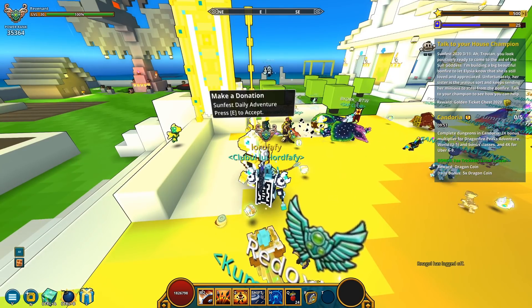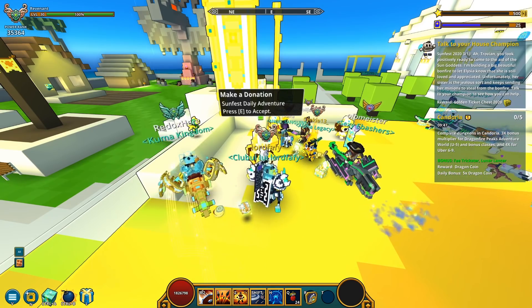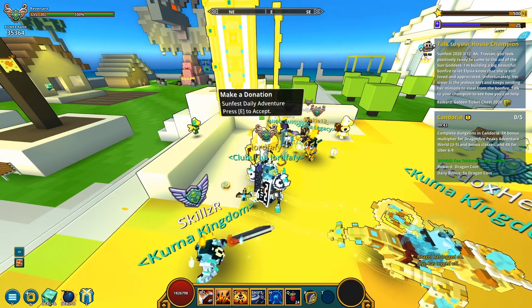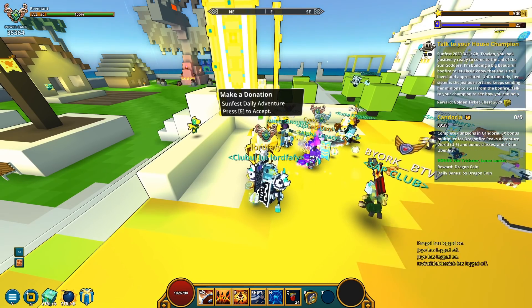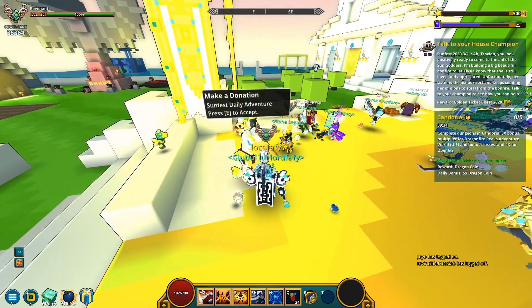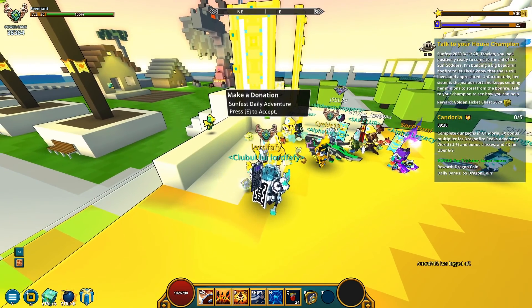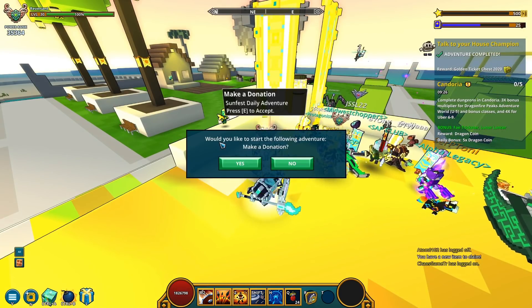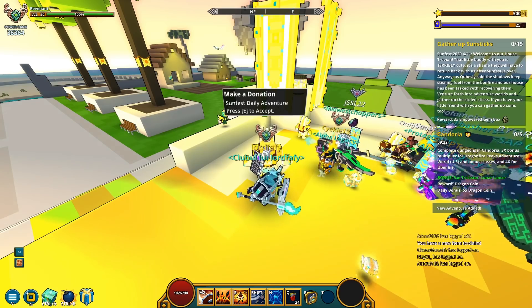What's next? Talk to your house champion. Jovian: you look positively ready to come to the aid of the sun goddess. I'm building a beautiful bonfire to let Elijah know she's still loved and appreciated. Unfortunately her sister is the jealous sort and keeps sending her minions to steal from the bonfire. Talk to your champion to see how you can help. Make a donation — sure, I'm gonna make a donation.